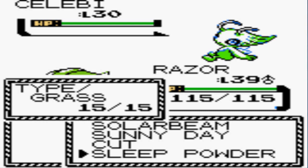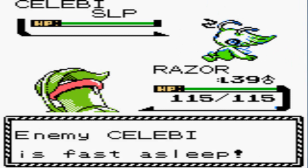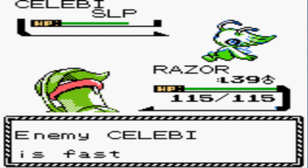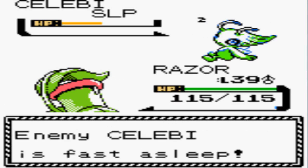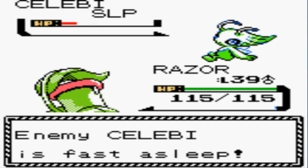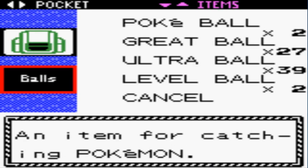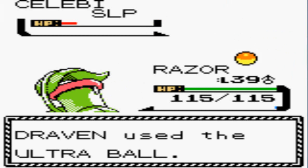I'm going to use Sleep Powder to put it to sleep and try to capture it. It's still asleep — let's use Cut. Alright Razor, bring it on! Cut again and again — I'm trying not to make it faint. Another cut and it's still asleep. Now we're going to throw a bunch of Ultra Balls — that's the best we can do. I've got a lot of Ultra Balls, let's go.